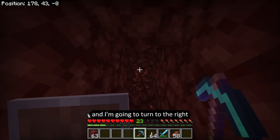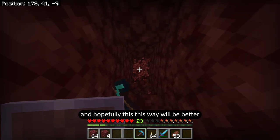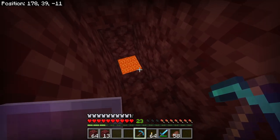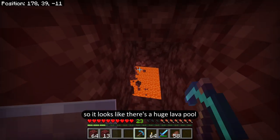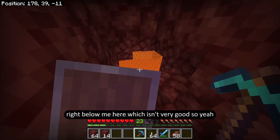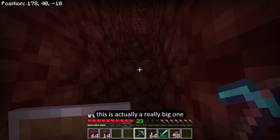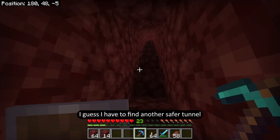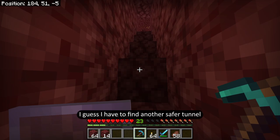I'm going to come over here and turn to the right and hopefully this way will be better. Even this one too — it looks like there's a huge lava pool right below me. Which isn't very good. This is actually a really big one. So is there anywhere else I could go? I guess I have to find another safer tunnel.